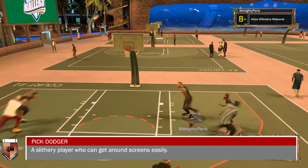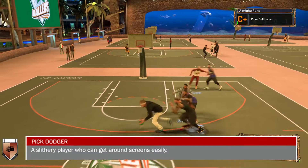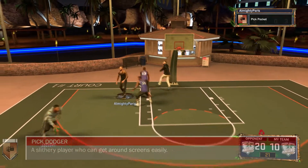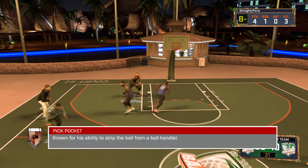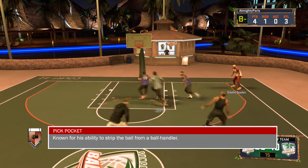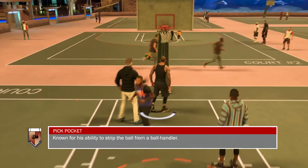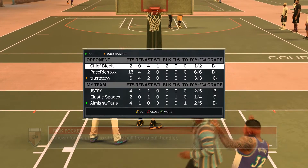Pick Dodger — you must get Pick Dodger because if you play park, all they do is set screens. You're gonna need Pick Dodger so you can try to get around them easier. That's necessary, you definitely need Pick Dodger. Pick Pocket — if you're grinding for your badges, you're most likely going to get Pick Pocket anyway because you'll be playing on rookie difficulty and just tapping to steal the ball. But it's helpful at the park, Pro-Am, everywhere. It helps you get more steals.